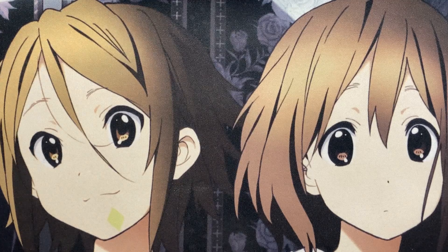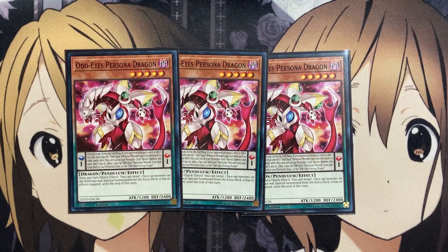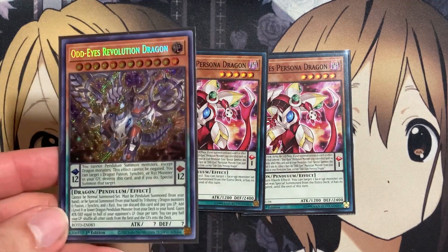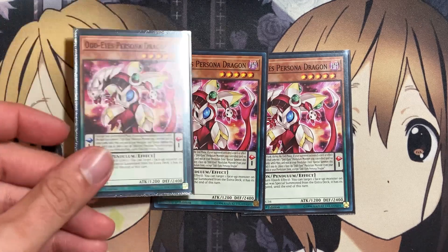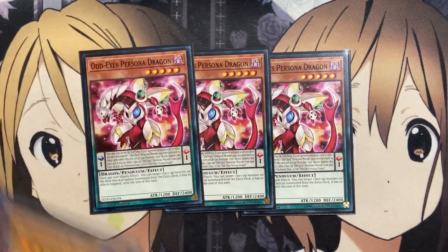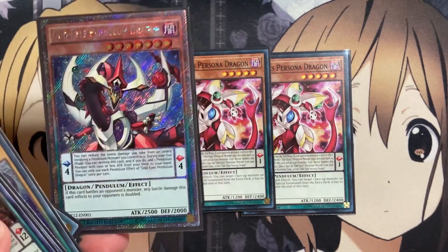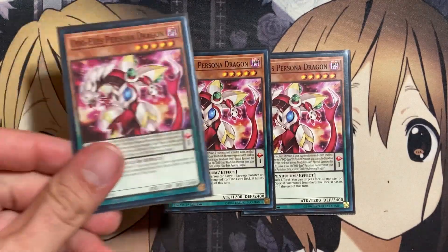For the last of the three-ofs, three copies of Odd Eyes Persona Dragon. Once per turn during the end phase, if your opponent activated a card or effect this turn that targeted one Odd Eyes Pendulum monster you control and no other cards while this card is in your Pendulum Zone, special summon this card and place one face-up Odd Eyes Pendulum from your Extra Deck in your Pendulum Zone, except Odd Eyes Persona Dragon — giving you recycle for other cards. And once per turn as a quick effect, you can target a face-up monster on the field special summoned from the Extra Deck; it has its effects negated until end of turn. Having this card gives you another answer to your opponent's plays, and its low scale pairs well with high-scale cards like Revolution Dragon. Using all four of these dragons together gives us options to summon them all out for varying plays.